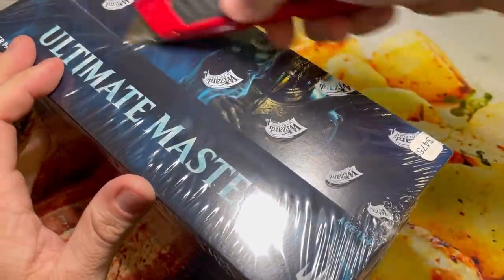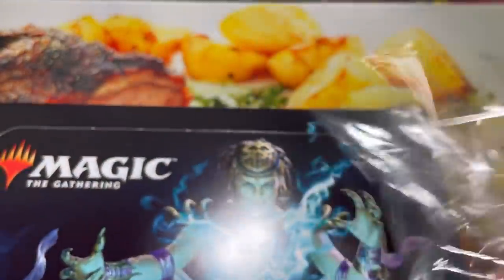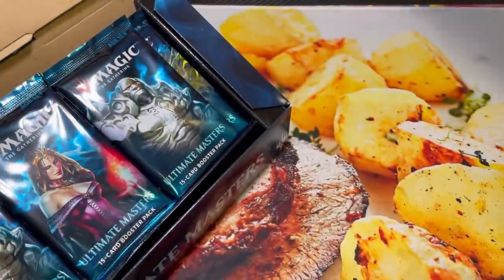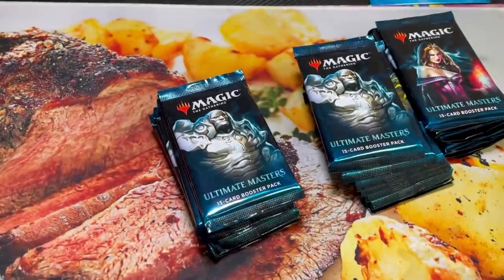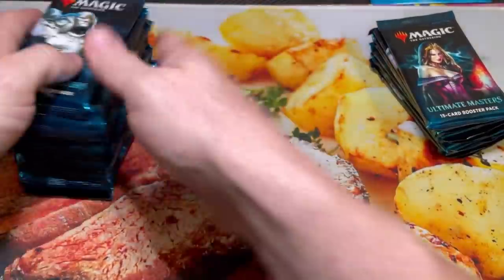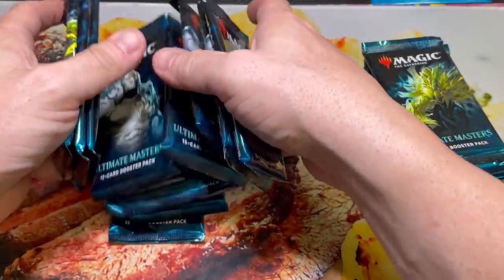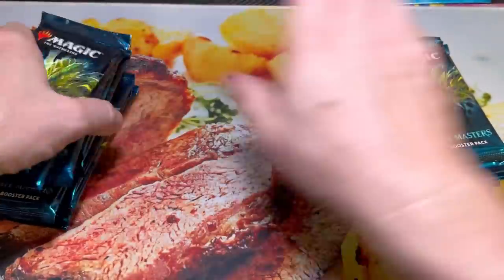So what we're going to do with this Ultimate Masters box — my boy D-Wolf hit me up from the Facebook group and said, 'Hey, me and my friend Gil need some Ultimate Masters, would you mind opening a box for me?' I was hesitant, but I said yes. So D-Wolf and Gil are going to split 24 packs — 12 a piece — and D-Wolf will receive the topper. I'm going to shuffle these up a little bit to help with the randomization, then we'll open 12 packs for D-Wolf and 12 for Gil. Hopefully they both get some really good stuff.